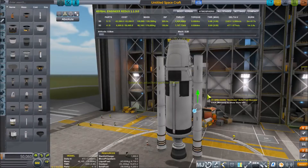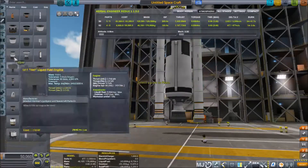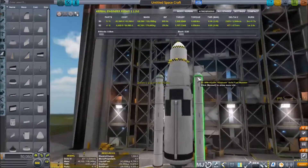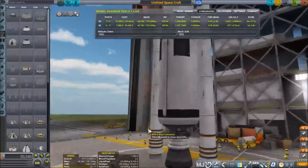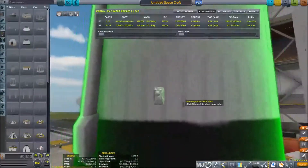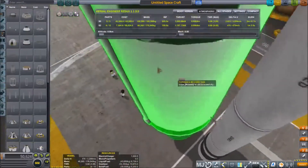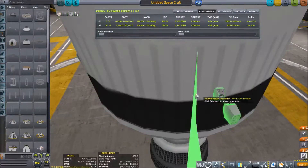Translate these down to about ground level — right there. Add some nose caps, and of course you need to strut everything. So we're going ahead and strutting the boosters to the fuel tank.